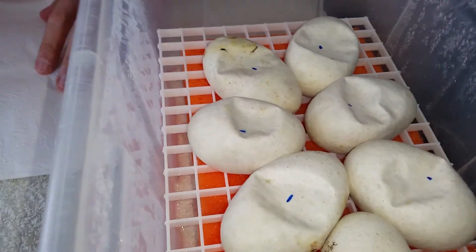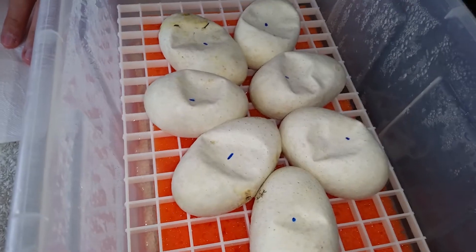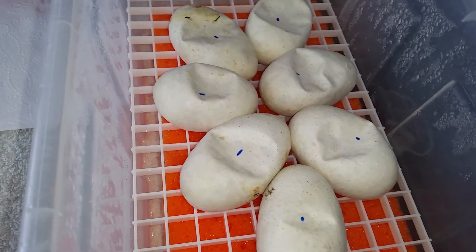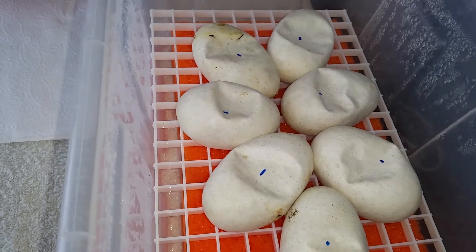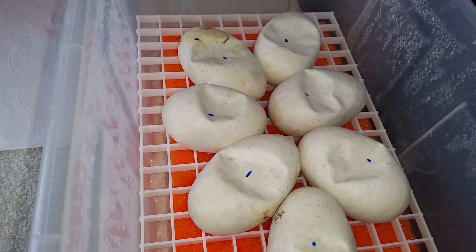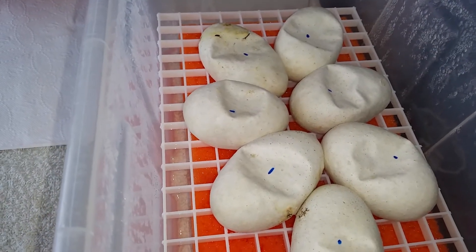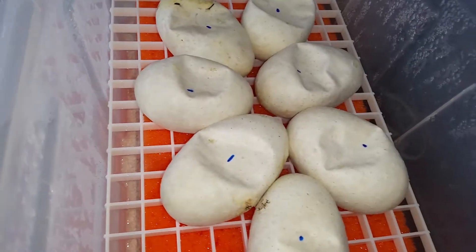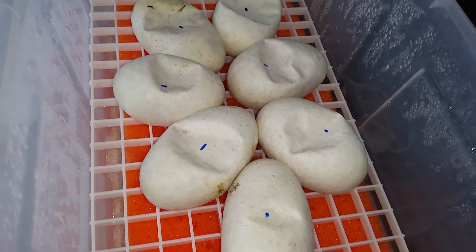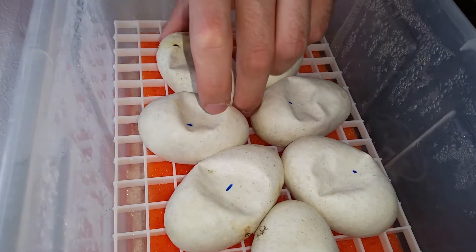Hi everyone, Gpriotas here. Today we're gonna cut our fourth clutch of the season. It was Kingpin something — probably we won't say by now — Kingpin something, X Spider, and we also put Enchi Calico to this female. We spotted at least two locks so maybe we'll be lucky enough to hit some Enchis this time. And without further words we're gonna start cutting the eggs.